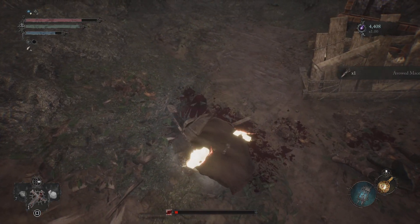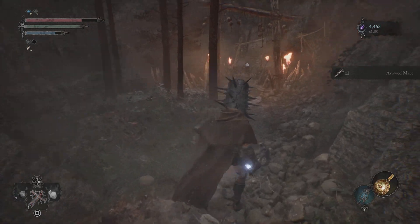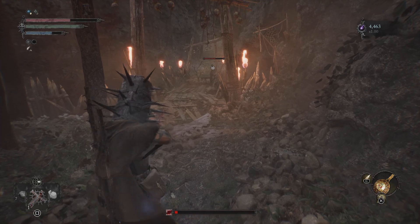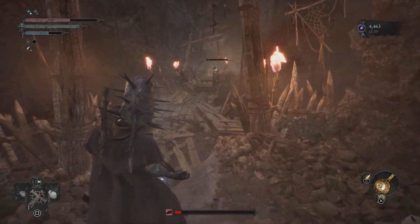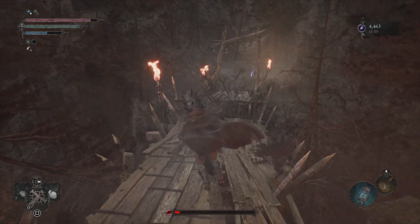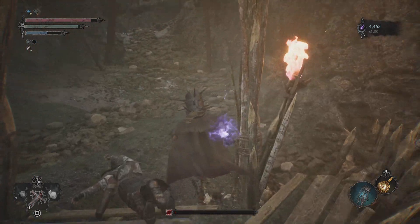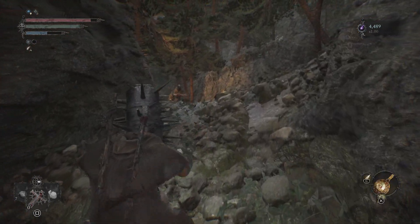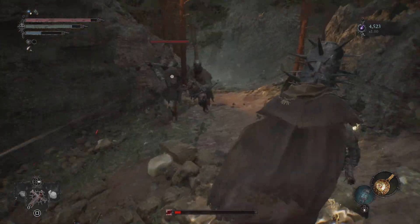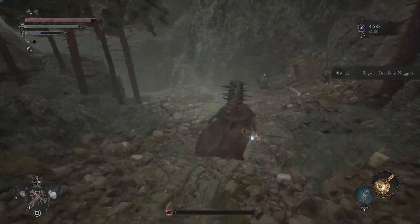This guy dropped some arrows and the Outward Mace. Now this guy on the bridge — if you're playing as a mage or any range weapon, you can take this guy out. We're gonna actually have to use the lantern here so we can cross this bridge. Go ahead and cross the bridge. There are a lot of enemies here that can hurt you; go ahead and kill them all. As you can see, we get regular Delirium Nuggets.